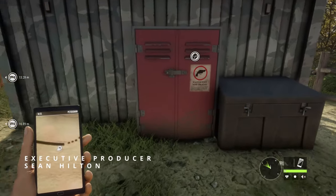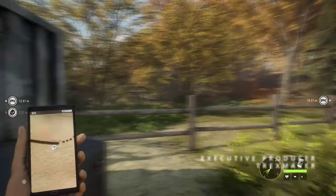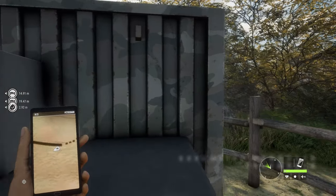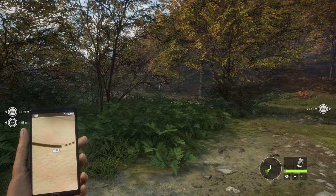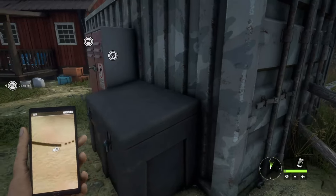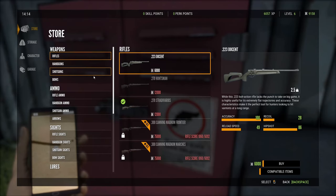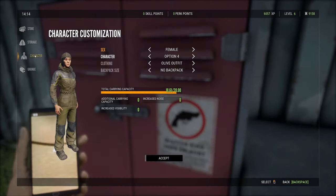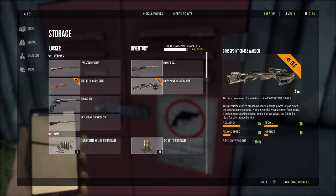I just want to go for a little stroll and see what we can get into. That's not like a turkey - is that a pig? No, it's not a pig. I can't tell what that is, it's weird. Let's see what we've got - what are we rocking? A .243 and the crossbow.